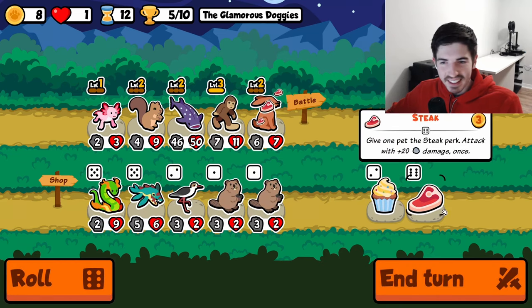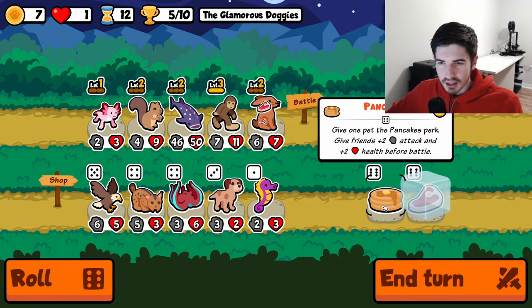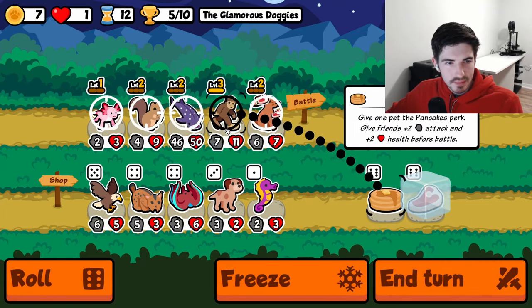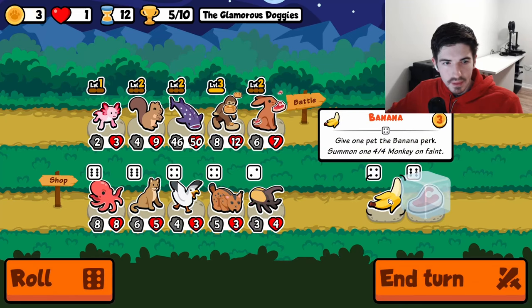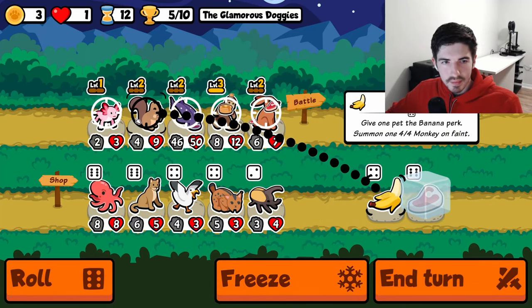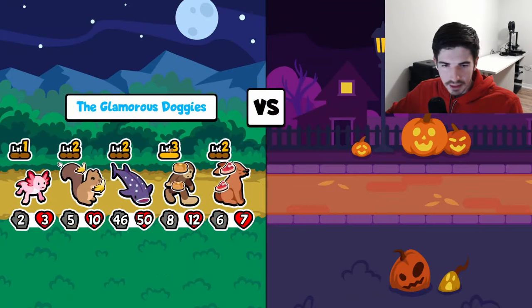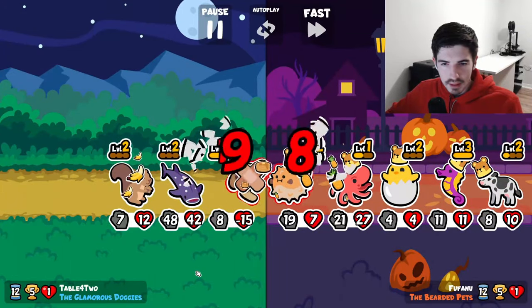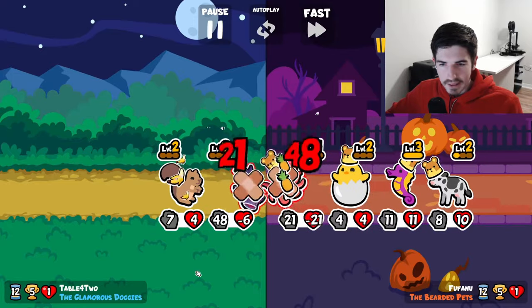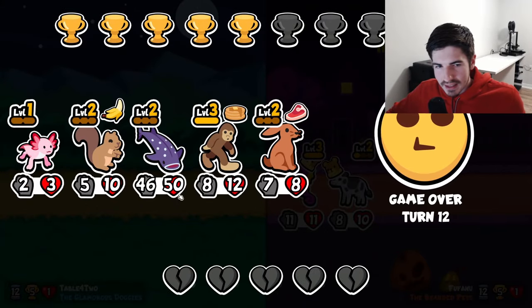I'm not sure what we need — that's the issue. There are so many ways that this can go, and very few of them are good. If we had a tier three axolotl that would be pretty cool. It's just so easy to just nuke it with a kraken.